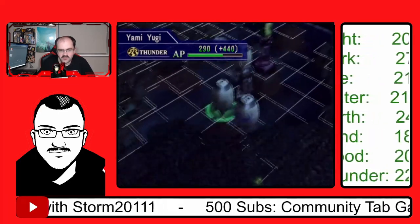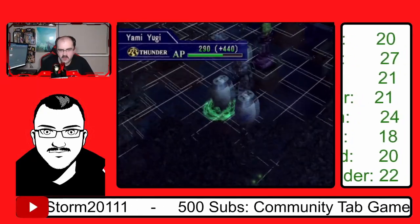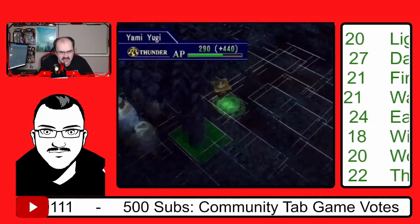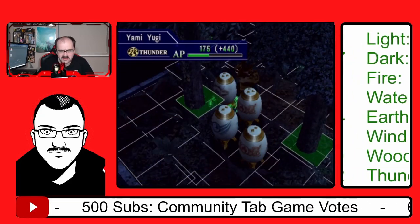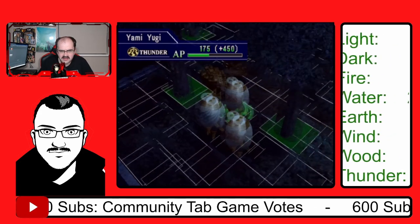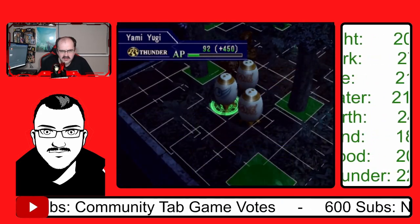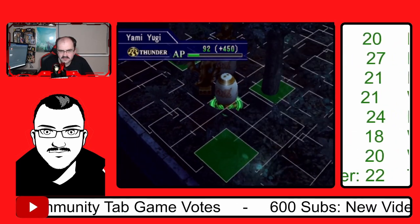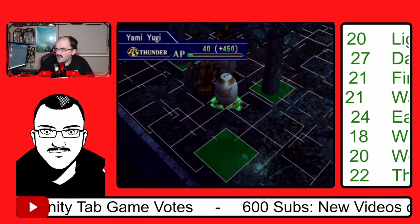So his water monster is a Root Water. I can't collect it because I'm already maxed out. I need a good, well, another water monster that I can collect.